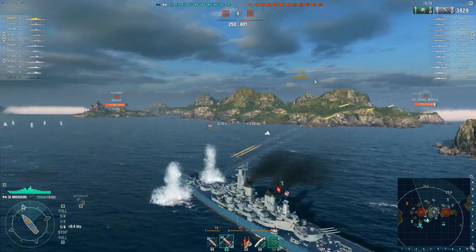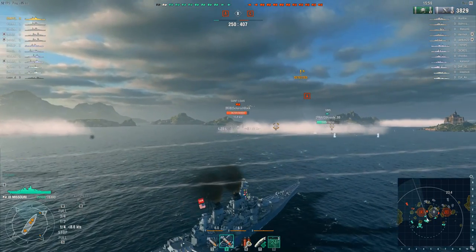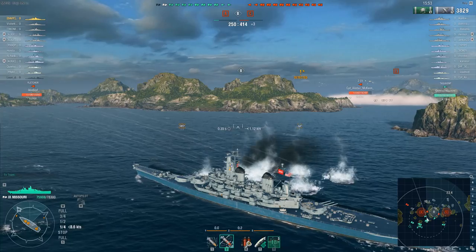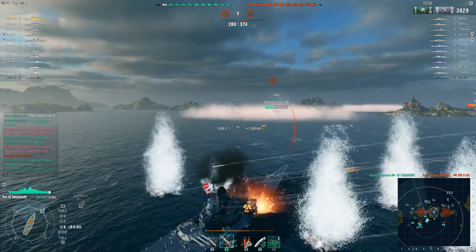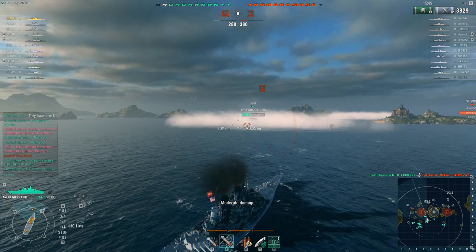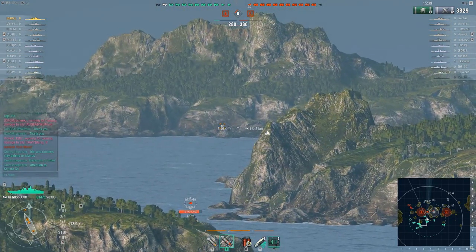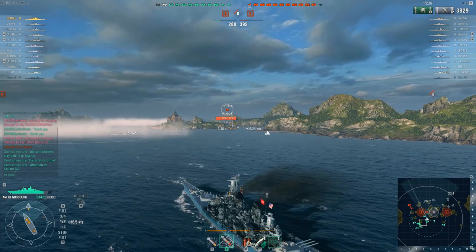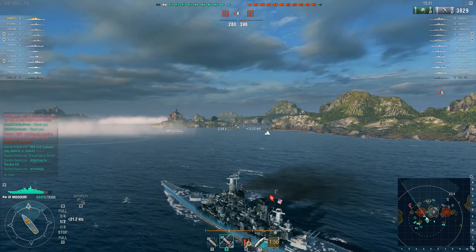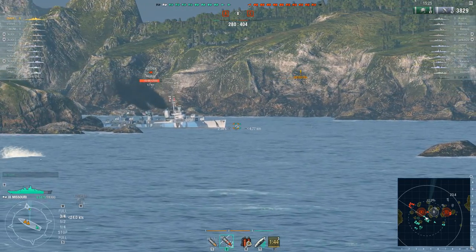There's a Z-23 over in that smoke screen as well as a Fletcher around the corner of the island up ahead. Barsi pops his radar and that's fantastic news for the friendly Tashkent on the starboard side — he was charging into the smoke to get the Z-23, and now he can see him. He gets his torpedoes away and at least one finds its target, putting the Z-23 on the bottom. With the Z-23 taken out, Barsi is momentarily unspotted. As long as the radar is still up, he's keeping an eye on that Fletcher's location — well inside torpedo range. The French cruiser Saint-Louis is now having to fire blind, which is a bit of a relief.